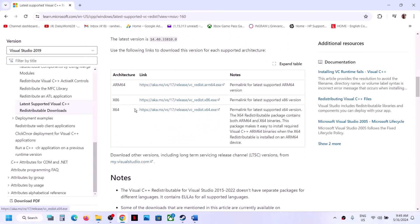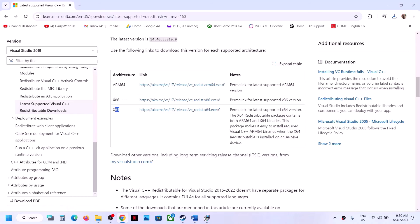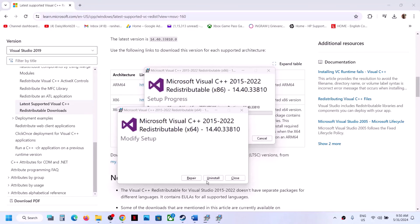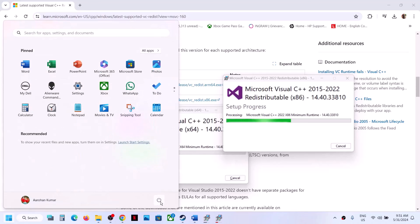Download the x86 version and run the exe file. If you see the Repair option, click Repair; if you see Install, click Install. Click Yes to allow. Then also download the x64 version and run it the same way — click Repair or Install as applicable. Once both installations are complete, restart your computer and then launch the game and check.